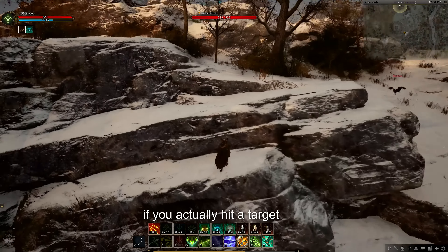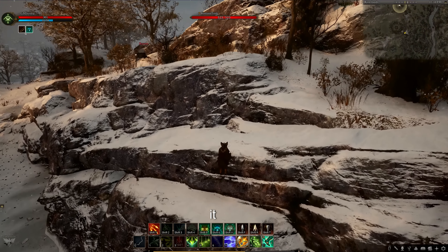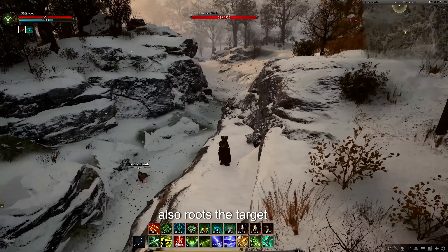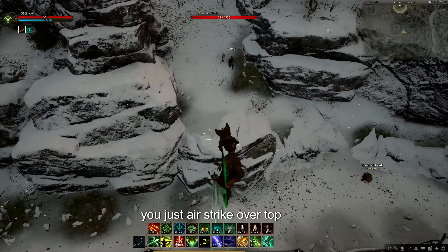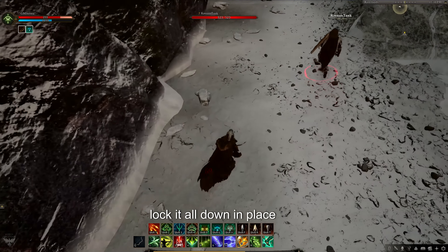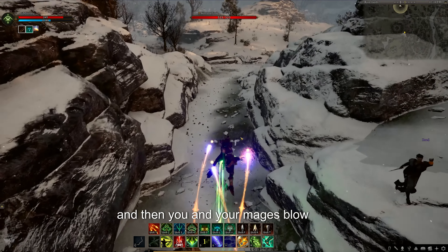The effect that it's providing — if you actually hit a target with it, it does pretty big damage and also roots the target. So this is a really good skill whenever your tank pulls in a big pack of monsters. You just air strike over top of it, lock it all down in place, and then you and your mages blow up the pack.